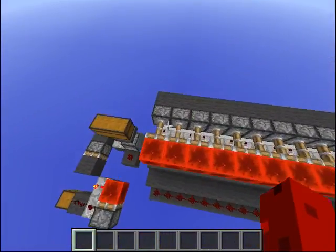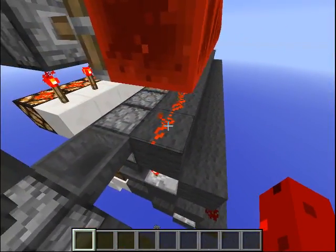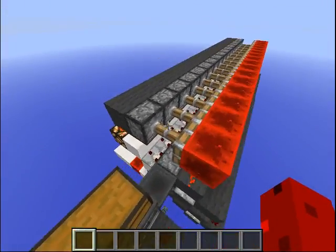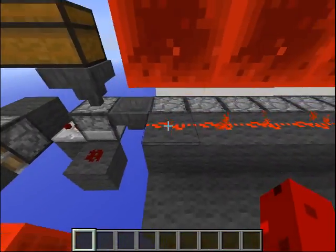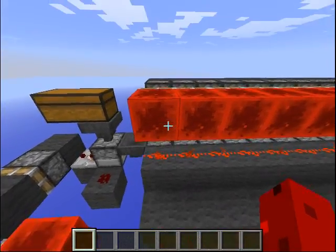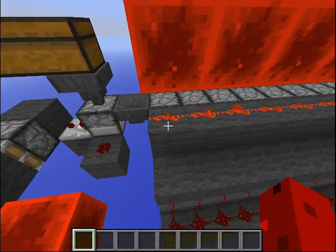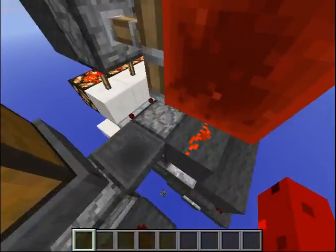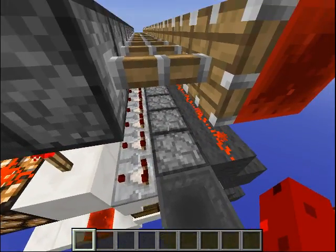It's done now — you can see all the pistons are done. What this does is when the piston goes back, this dropper gets a redstone update, because this piece of redstone is now less powered — it is only powered from this block here. So if before it represented 15, it will now represent 14. So this dropper gets a redstone update and it fires, moving the block to the next dropper.